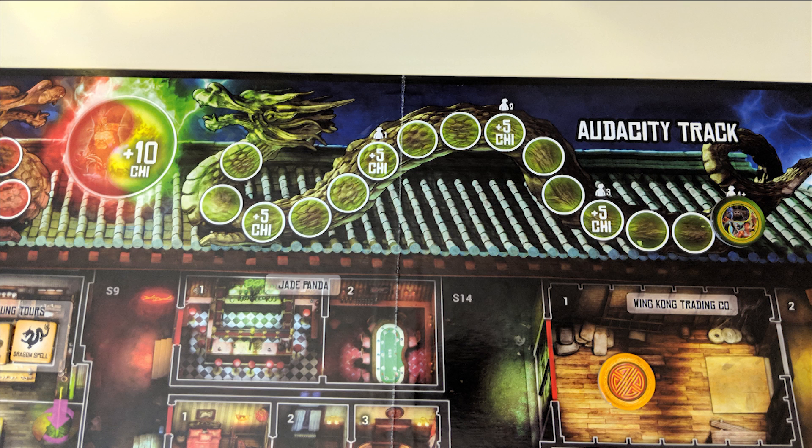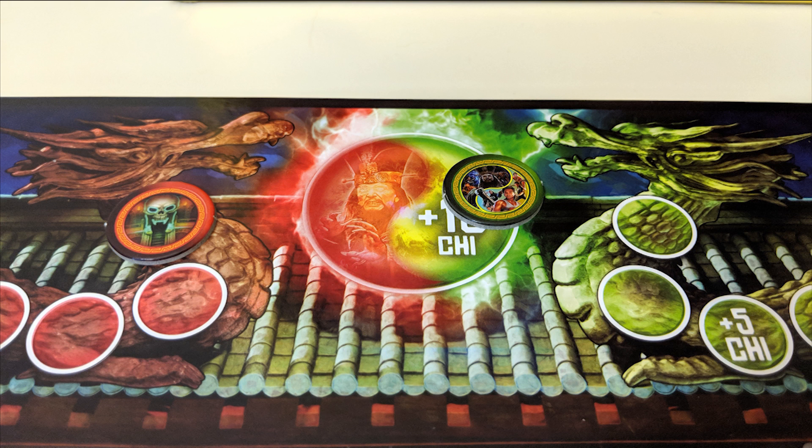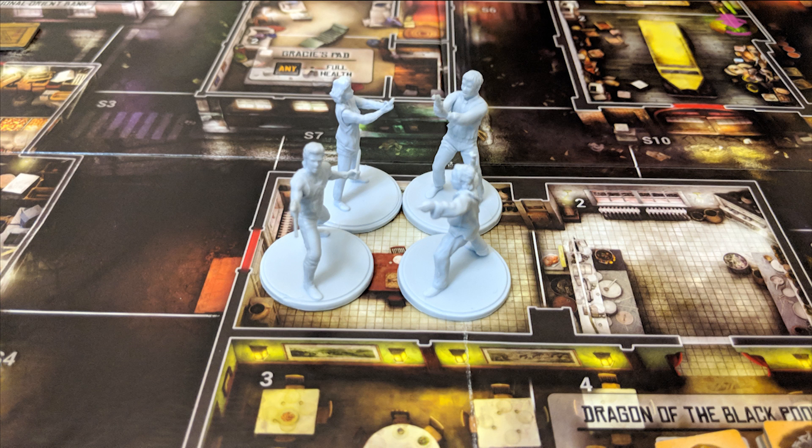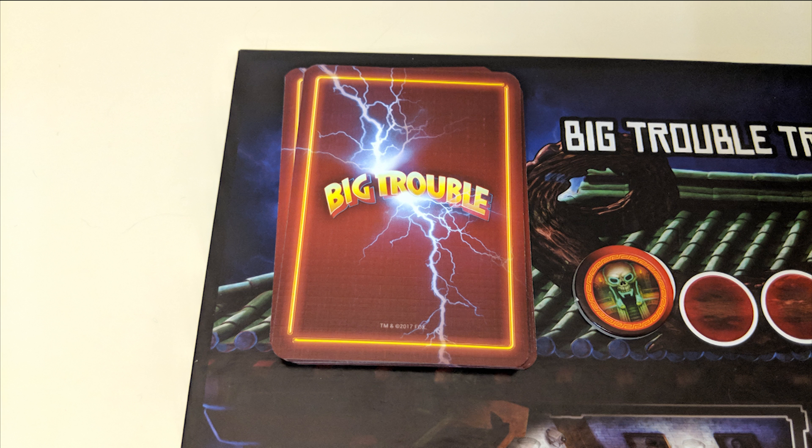Chi is like experience points, or audacity, according to the audacity track at the top of the board. The game is separated into two distinct acts designated by two different sides of the board. In Act 1, your goal is to move the audacity token along its track until it hits the center section. Meanwhile, the Big Trouble track represents evil and will also be moving forward as you play. If either track token reaches the center spot, Act 1 immediately ends and Act 2 begins — but you want the audacity track to get there first. All heroes begin in space number one of the Dragon of the Black Pool restaurant. The board is separated into numbered spaces and walled-off zones. Each round of the game has two phases: the hero phase and the enemy phase.